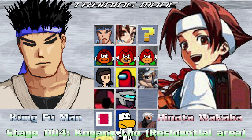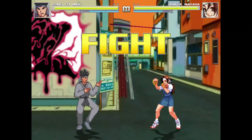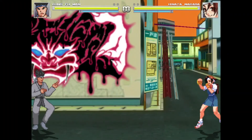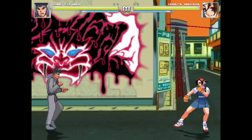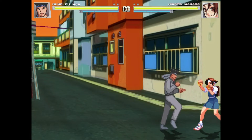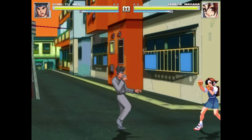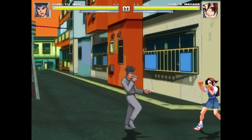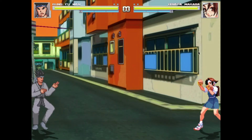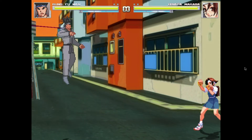Next up we have another Jet Set Radio stage — Kugani Cho residential area. I like this stage, but I can't help but feel there's once again a scale problem. If I walked into the background to stand next to this house's window, I'd be super tiny by the time I got there. I know I'm constantly sweating the scale stuff, but I just can't help but notice. But yeah, this will be staying.